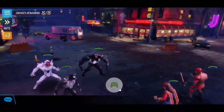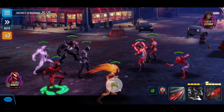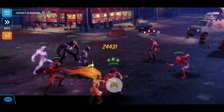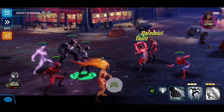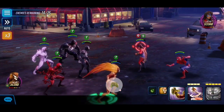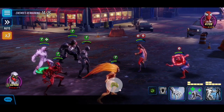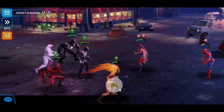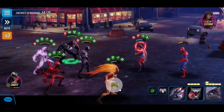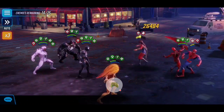Starting off, we're facing three characters: Miss Marvel, Spider-Man, and Daredevil. Miss Marvel is quite tanky and heals herself, but I like taking down Daredevil first since he does the most damage. Spider-Man is pretty squishy so we can leave him for now. Carnage almost takes down Daredevil by himself with his ultimate — very nice. I'll use Anti-Venom's ultimate to provide offense-up buffs and extra damage, then finish off Miss Marvel to spawn the next wave.